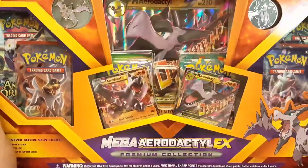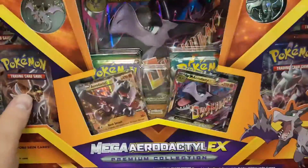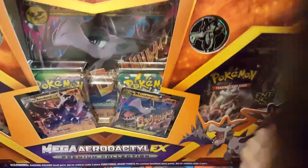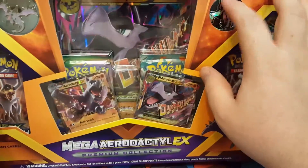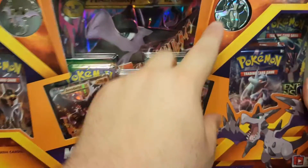Hey everybody! We got a Mega Aerodactyl EX to go with our Mega Mawile that we opened a couple weeks ago. It's got six booster packs, a giant promo card, a pen over here, and a coin.